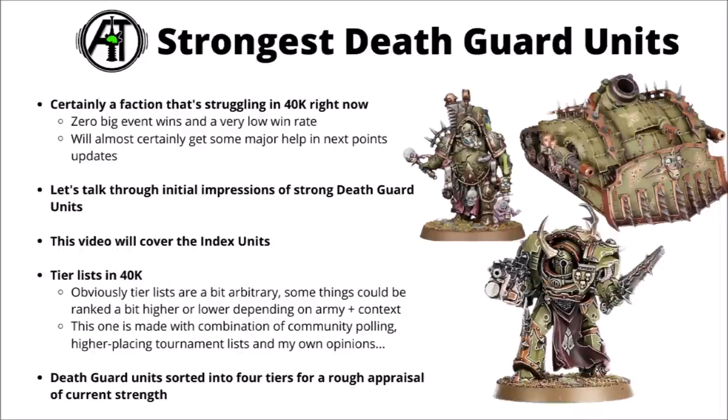In this video I'll talk through some initial impressions of Death Guard units within the index. I've organised them into four tiers of rough unit strength, based on both the big poll by you guys, my own opinions, plus the better-placing Death Guard tournament lists right now. They still definitely have a few interesting options, though I feel Games Workshop will probably have them front and centre for points buffs later on, so hopefully a fair bunch of this list will change when they do their autumn points updates. Of course, feel free to tell me if you think I've ranked anything too high or too low — tier lists are a little bit arbitrary, and different things could be a bit stronger or weaker depending on your playstyle.